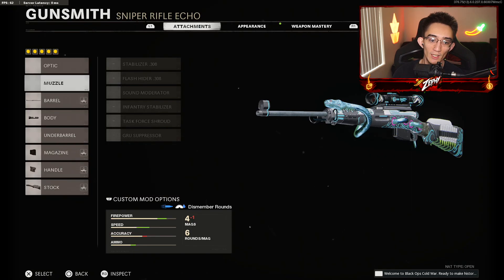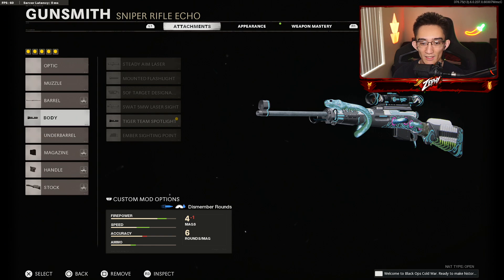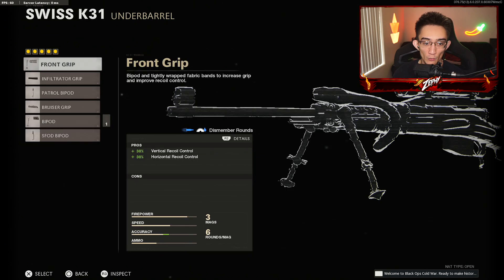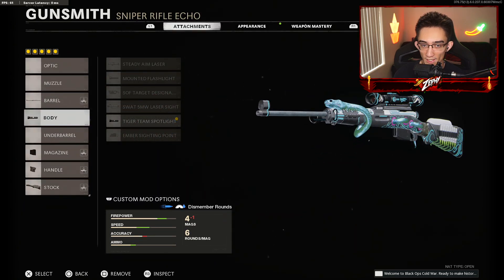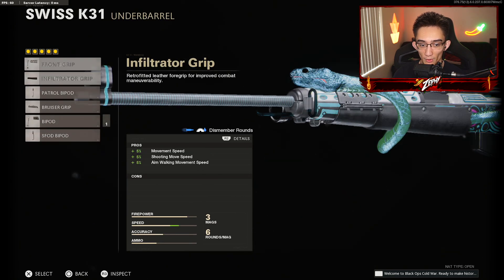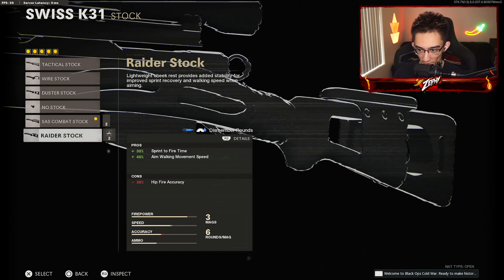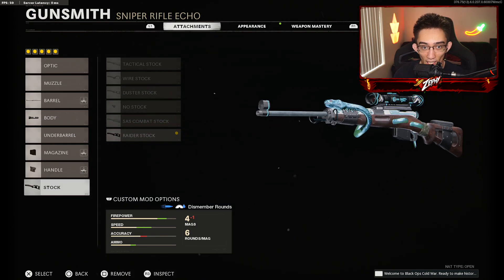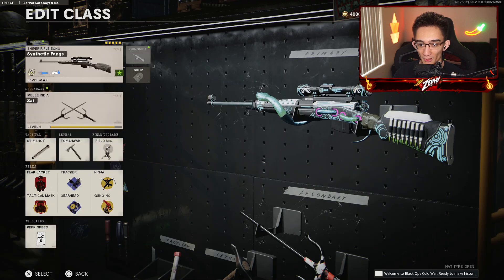For the Swiss K31 class setup — this is what I use in S&D — tiger team spotlight. I actually use bruiser grip, but as of right now I'm using targeting spotlight. Usually I use bruiser grip on this, then eight round serpent wrap. I have to use this because it takes away the camo on this one unfortunately. I would recommend Raider stock when you're playing S&D.